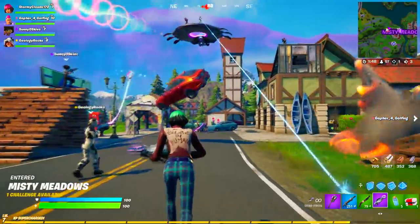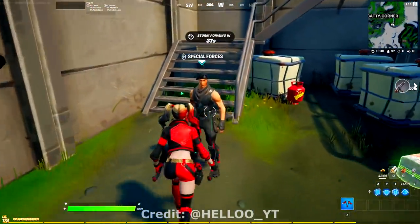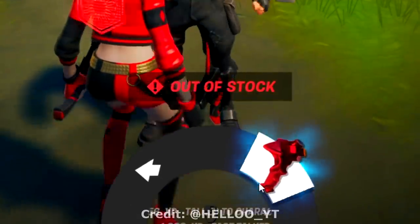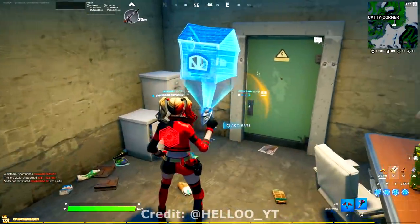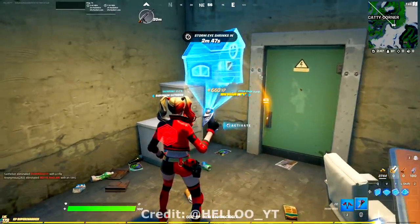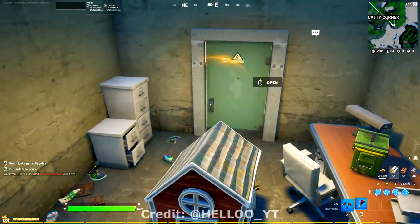From there, with this update adding the Gravitron, we even have a couple of unreleased weapons. One of them being the Prop-o-Fire. This item will be buyable from infiltrator NPCs and will cost you 600 gold. It allows you to blend into your environment by selecting from a variety of prop disguises, where you can choose from a total of five categories, each having three different props to choose from. Just have a look at the gameplay where Halo was actually able to use it early in-game before they quickly removed it.